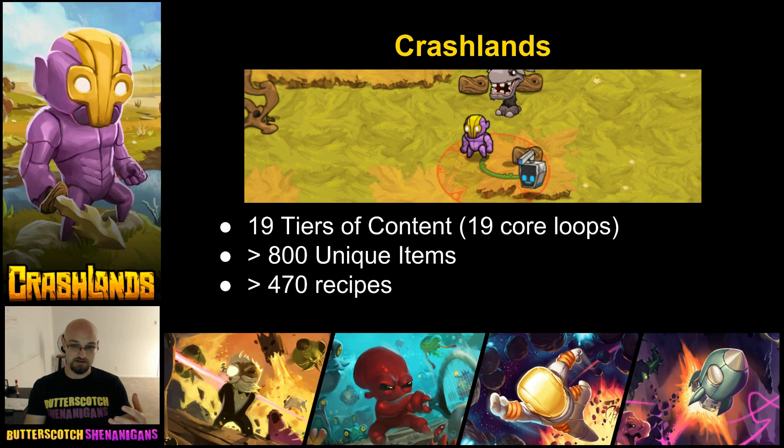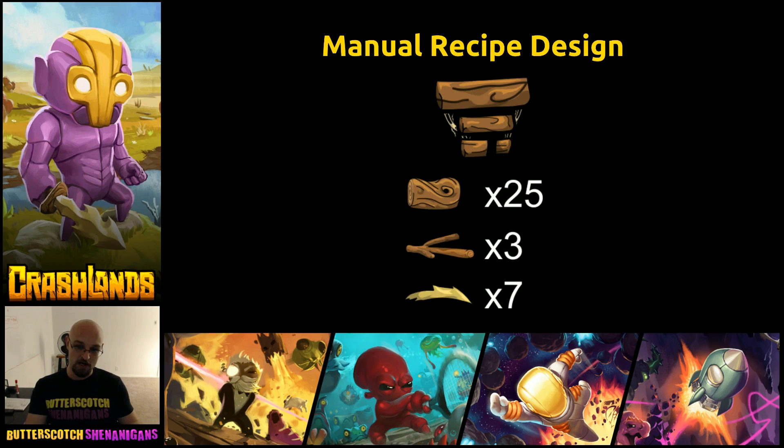When we first started putting together all of these recipes in Crashlands, we used a manual recipe design. Meaning if we wanted to build, say, a log chest plate like this one, we would choose the ingredients — a log, a stick, and some sawgrass blades — and we would just manually enter the values. So we would type in: this is going to take 25 logs, 3 sticks, and 7 sawgrass blades.